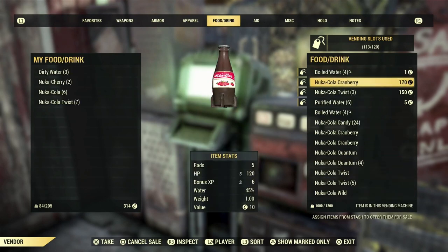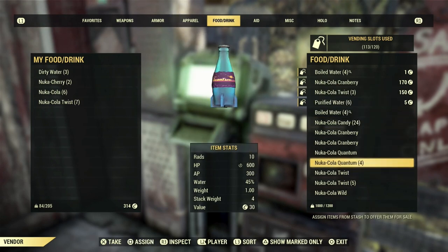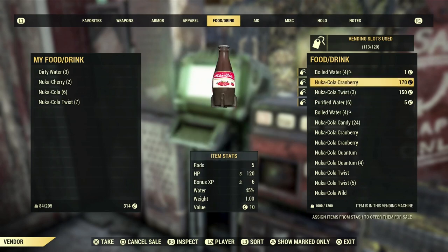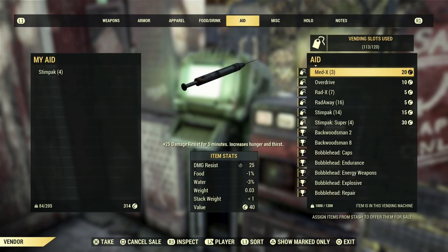Look at items that provide big benefits, like Nuka-Cola Cranberry, which gives a good health boost and bonus XP for a short time — I've listed mine for 170 caps. When you get to different variants of Nuka-Colas, they become much more desirable, so be careful before listing them too cheap. Check other people's camps to see what they charge, and if your items don't sell within a day or two, lower your price.